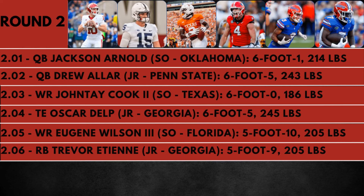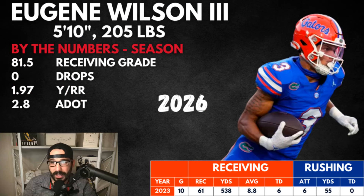Let's go through rounds two through four. Jackson Aurel at 2.01 had a big season going in as a starter. At 2.03 — Jonte Cook. 2.04 — Oscar Delp. 2.05 — Eugene Wilson. 2.06 — Trevor Etienne, Florida running back going to Georgia — that shoots up his value a lot. The guy I want to spotlight is Eugene Wilson. If you're looking for Zachariah Branch lite, it's Eugene Wilson — 81.5 receiving grade, 2.88 yards per route run, a lot of work behind the line of scrimmage and screens, but explosive this season at 205 pounds. He translates very well to NFL offenses.